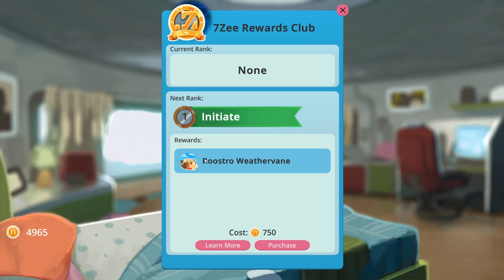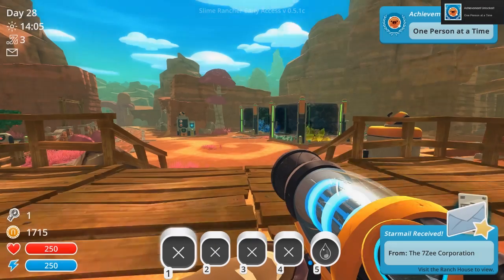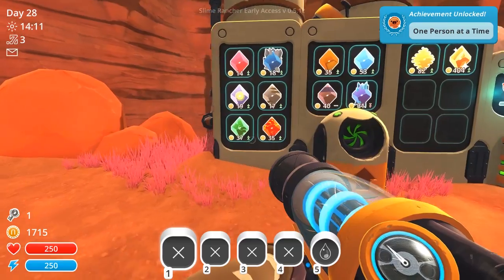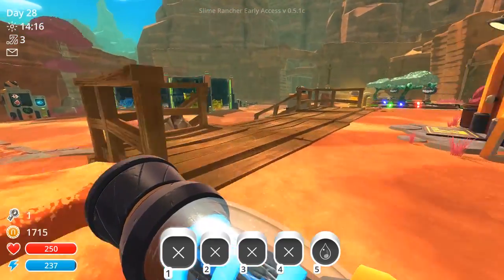Let's take a look at the rewards thing. So this will give me a roostro weathervane — that's pretty cheap. A fence upgrade, pretty cheap. A path upgrade, cheap enough. And now I'm going to need to go make some money. Did they actually change it so the plort prices aren't completely bombing? The answer is no — plort prices are garbage as usual, which kind of sucks.